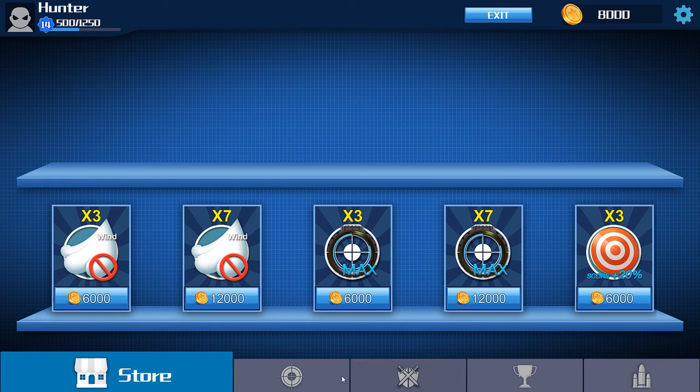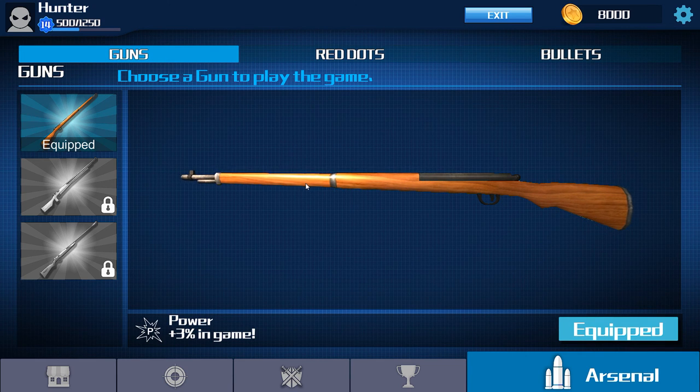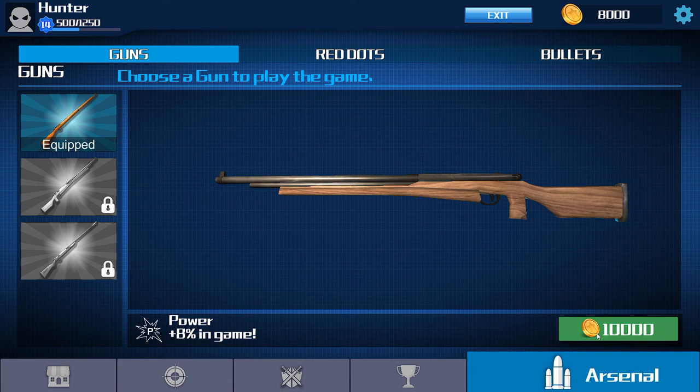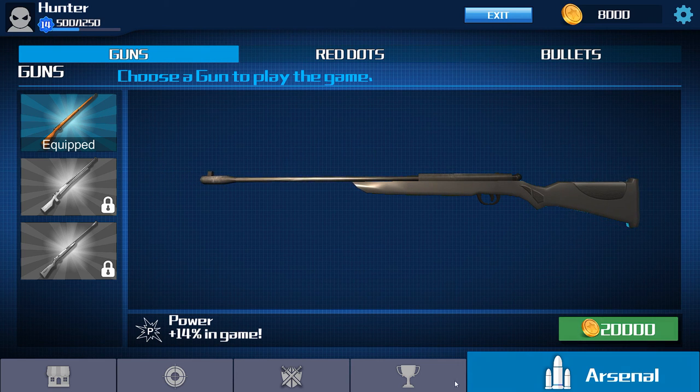Over here you have some rifles you can buy. They're very expensive — plus 8% and plus 14% improvements. I don't know if I'll play it enough to get them, but it looks like I'm saving up — got 8,000.